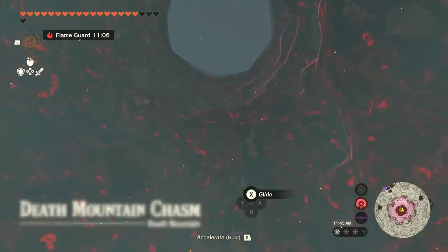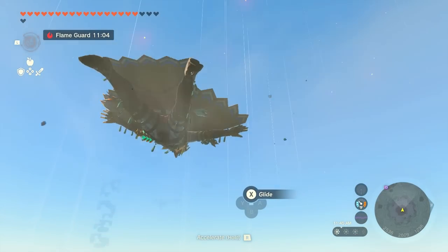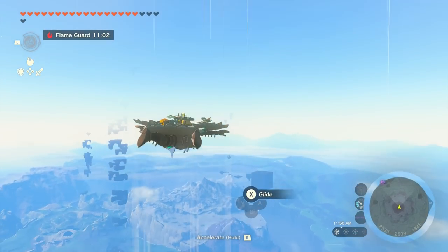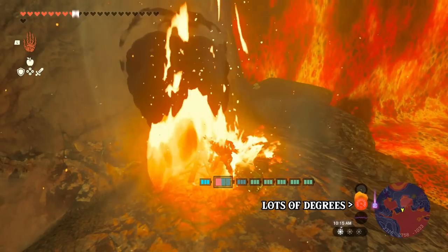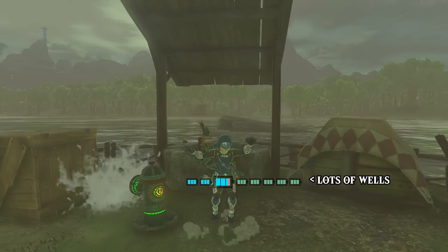First things first, if you're measuring something, then you're going to need some kind of unit. Just as this game uses meters to measure distance, or degrees to measure temperature, I'm going to use wells to measure energy. This is one well. It is exactly equal to one green block in your energy gauge.